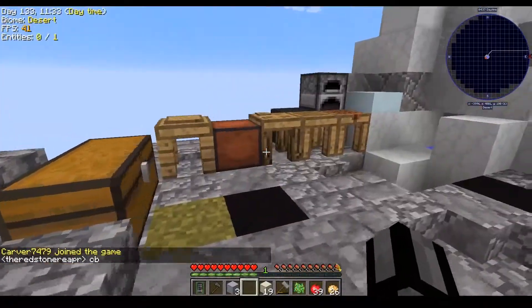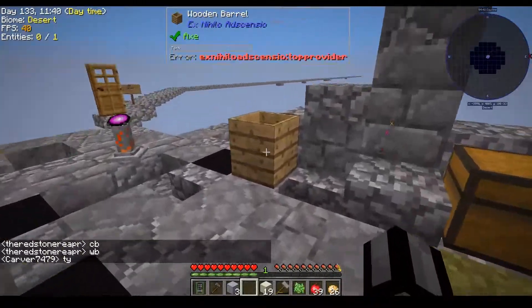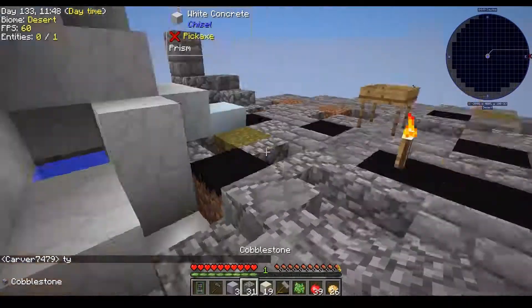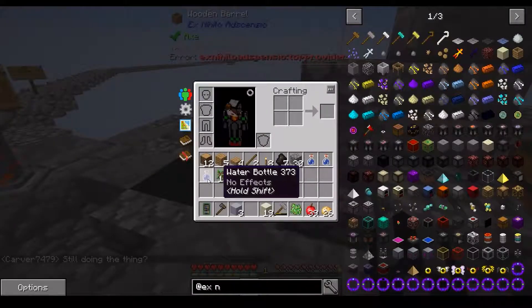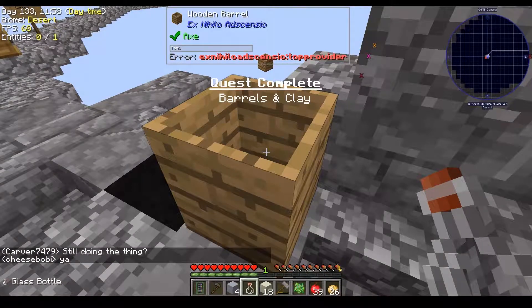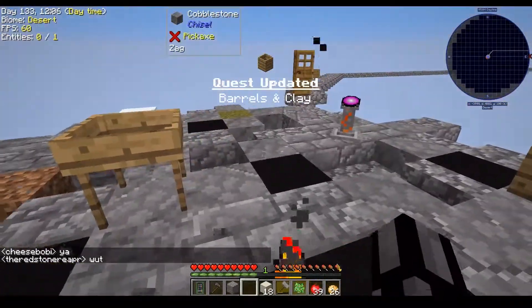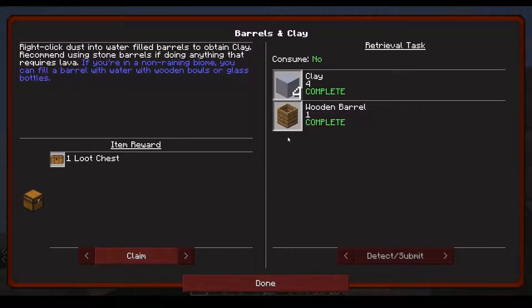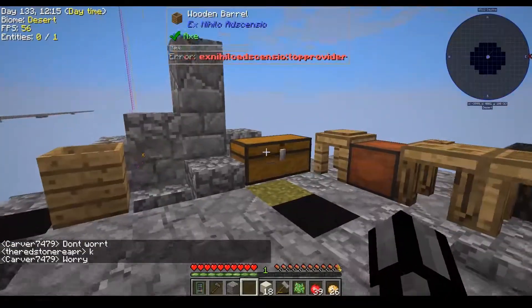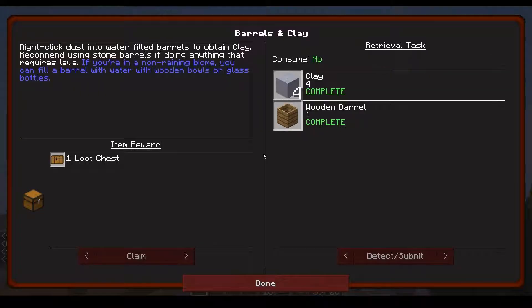Carver's back - beautiful, thought he'd be gone longer. We've got free clay. I think we needed one more for the quest - still doing the thing. There we go, we got a barrel of clay. Let's claim that quest reward - more 64k storage components! That's pretty good.